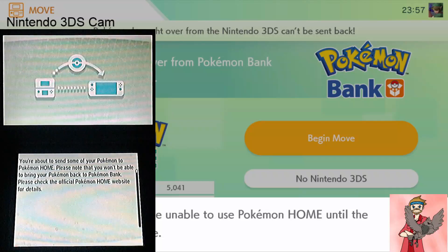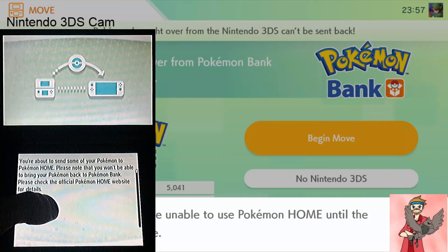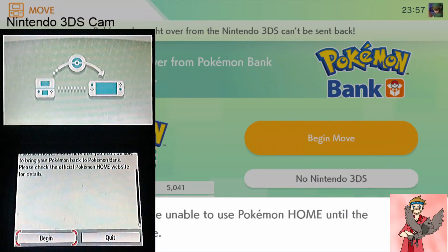It says you're about to send some of your Pokémon to Pokémon Home. Please note that you won't be able to bring your Pokémon back to Pokémon Bank — please check the official Pokémon Home website for details. This is a one-way transfer, so make sure you don't ever want these Pokémon on your 3DS again, because you won't be able to get them back once transferred to Home. If you're okay with that, scroll down and hit begin.